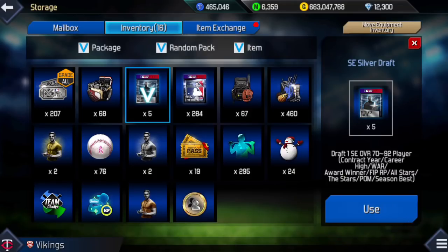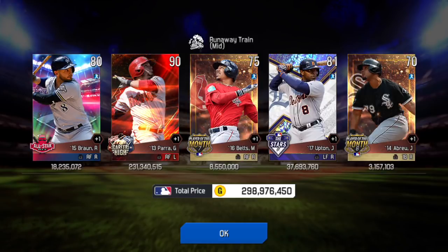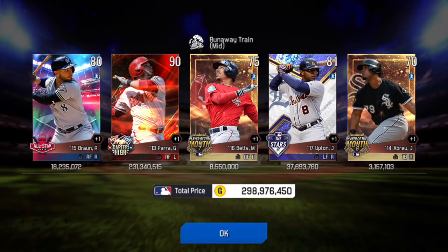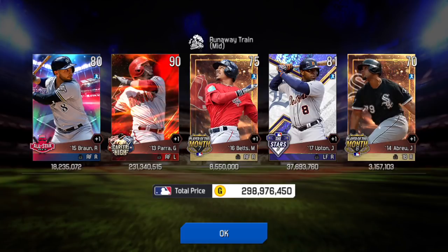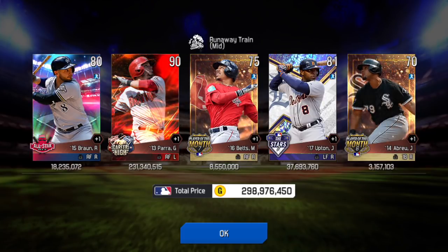And to end this week's pack opening, we have five silver packs. Still looking for our first fire animation pull. We don't get a fire animation, but we get a 90 overall career high Geraldo Parra. I hope you guys enjoyed this video. If you did, leave a like. If you're new around here, subscribe for more MLB Perfect Inning 2018 content. In the comments, let me know what you thought of my pulls.